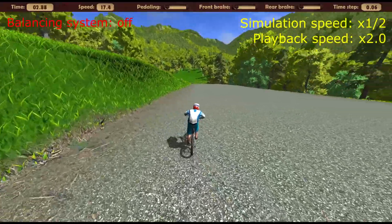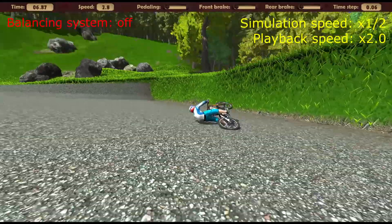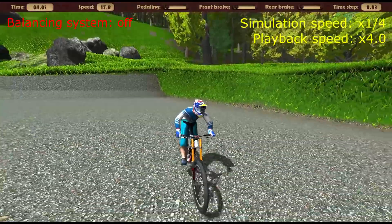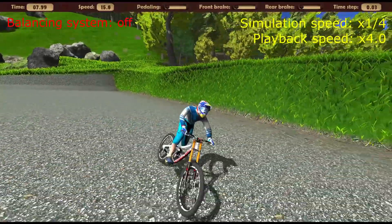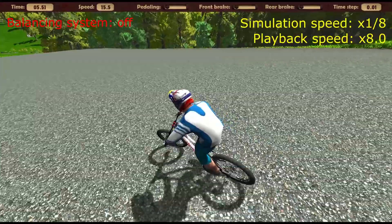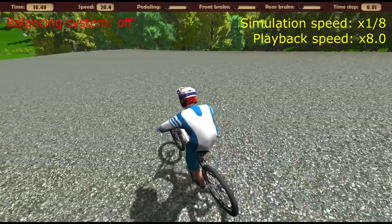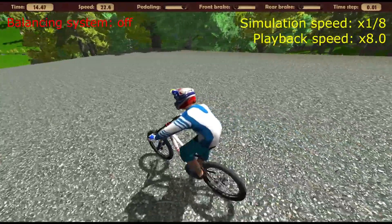Let's try to reduce the speed of the simulation in half. Obviously, failure again. Go ahead and reduce the speed 4 times. It's already possible to travel much further, but there is still not much time left for the reaction. Only by slowing down the simulation speed by 8 times is it possible to somehow get to the end of the asphalt playground. In this case, how we ride in accelerated playback looks like we drunk fell before riding.